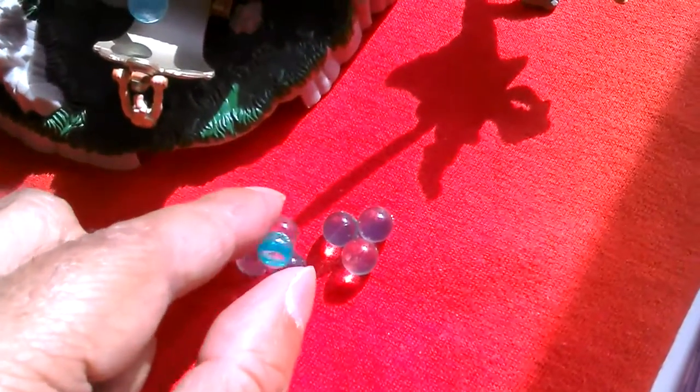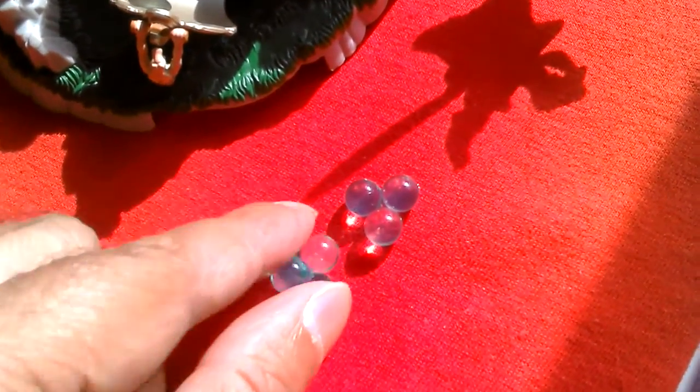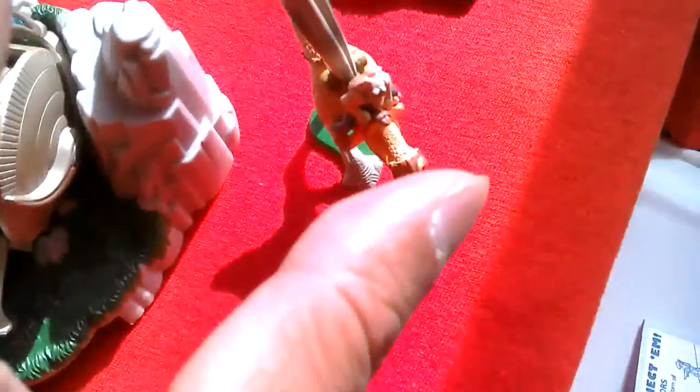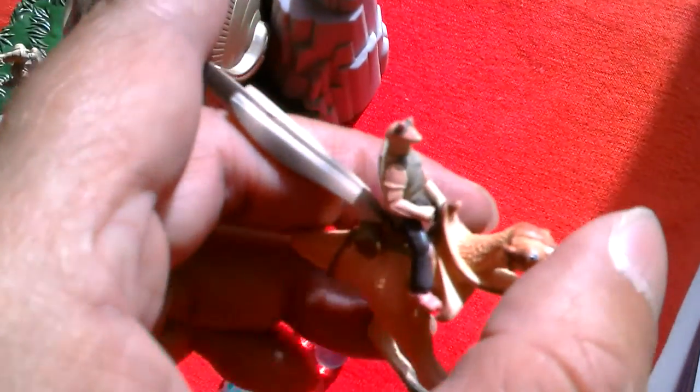This mechanism here turns and this little slide in there drops down and releases the Energy Balls. These are the Energy Balls — you've got two pairs of four joined together. Really nice. You've got this Kadu with a Rider. Pretty cool.